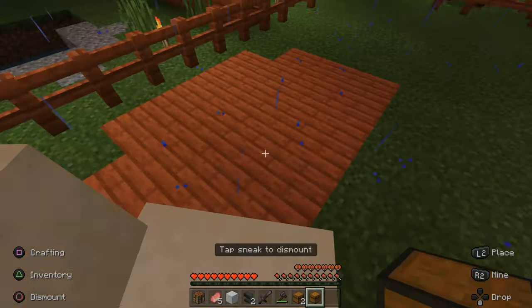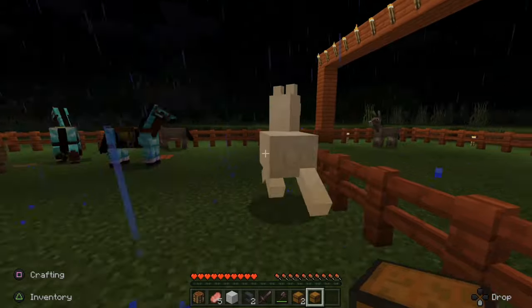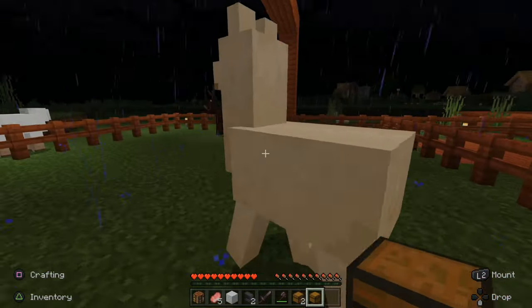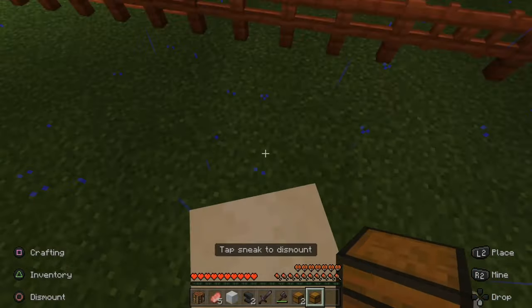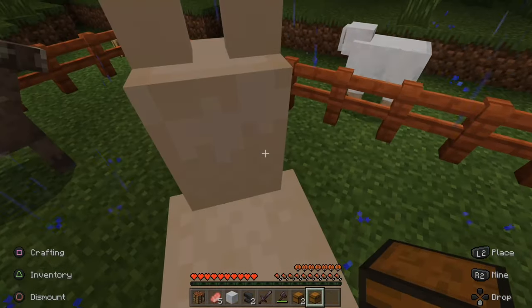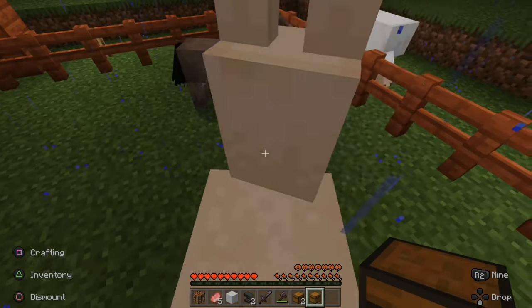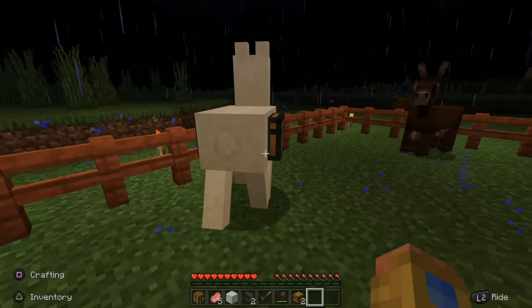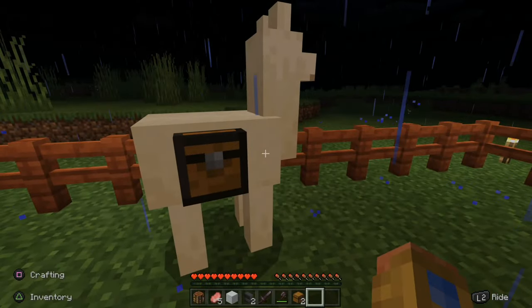Let's continue to ride my llama until we get the hearts and tame the creature. Let's close this gate so it doesn't escape. So I'm going to continue to ride my llama. The llama is now tamed. Let's go ahead and get off of it. Now press L2 to attach the chest.